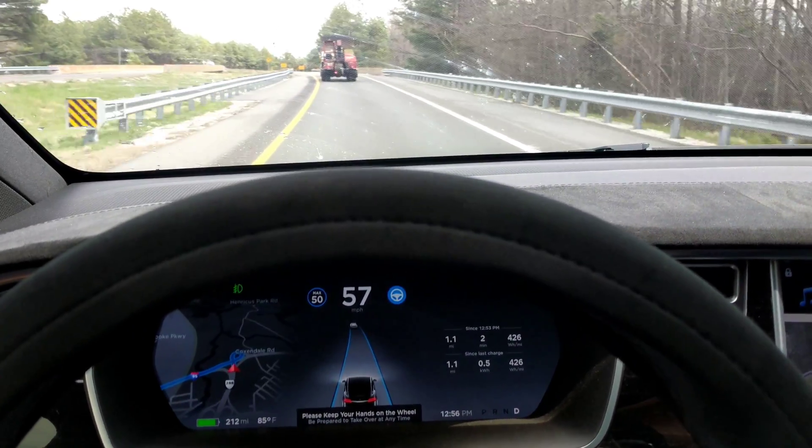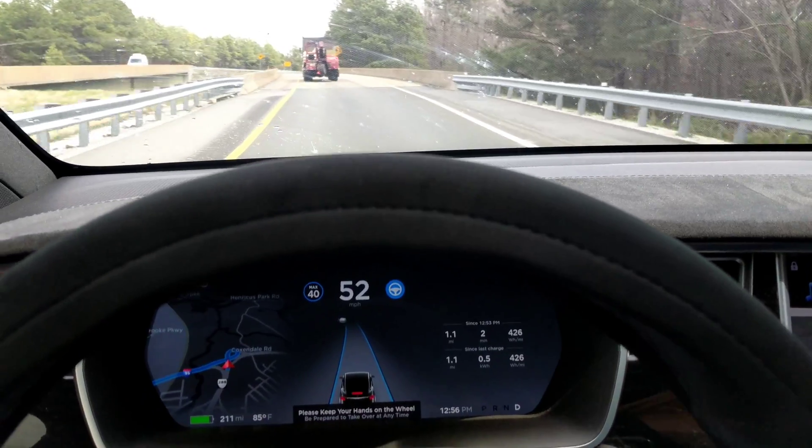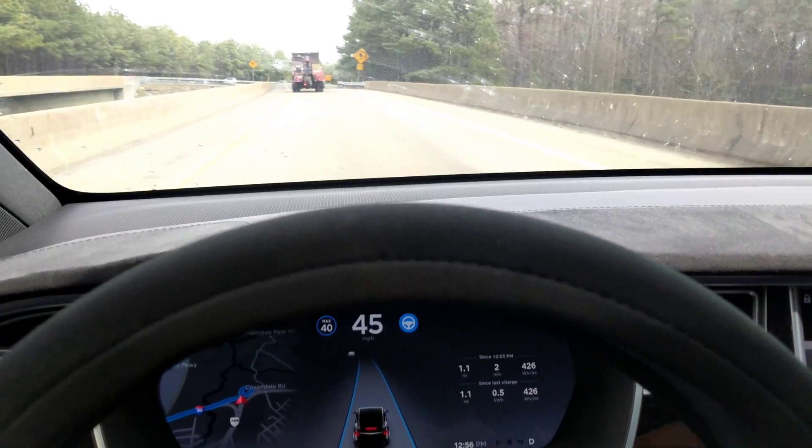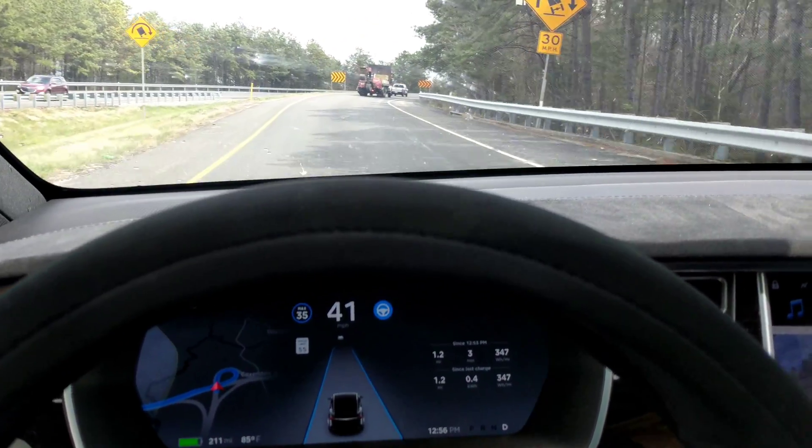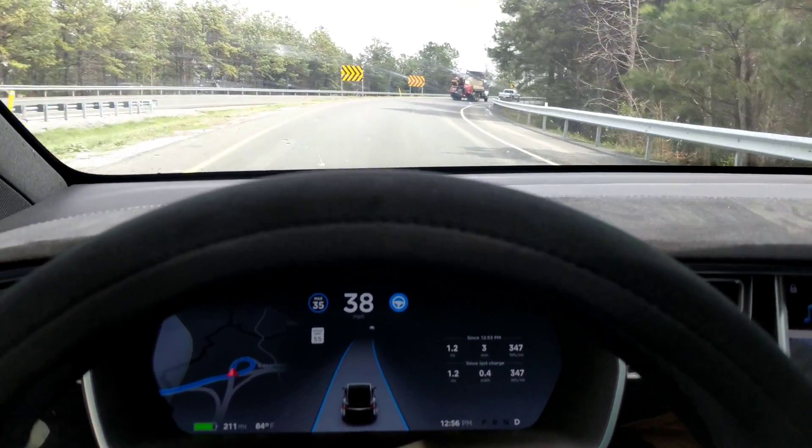Here we go, Autopilot engaged. It's 30 as you can see up here — 30 miles an hour. We're going to lower it to 35. See how we do.